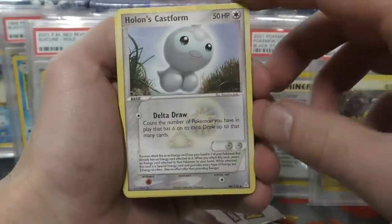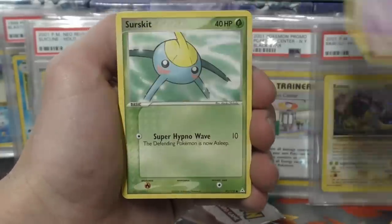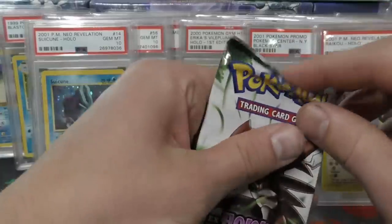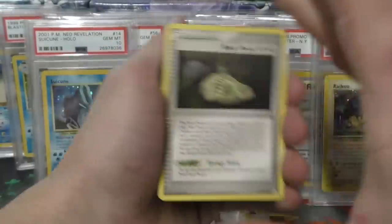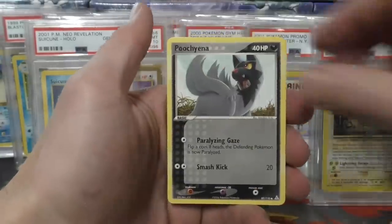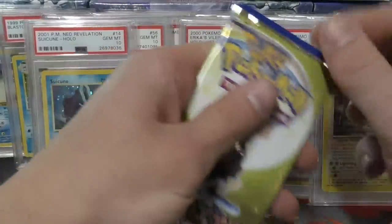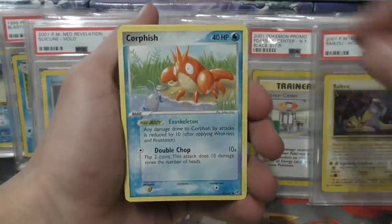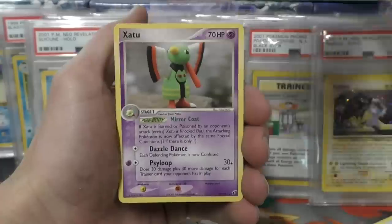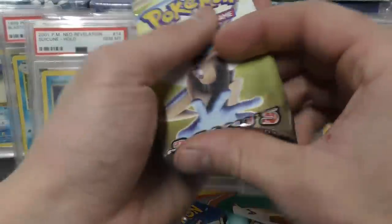I don't know if reverse hollows are in these or not — Holland Castform, I think that's a decent find for Holland phantoms. No reverse hollow though, so probably none of these will have them. Maybe we'll run into a few rares. Oh, Holland Lake — that's pretty cool. Got another Holland Castform, Puchina, Pikachu — there we go — Oddish, Magikarp, Pidgey, and then we're going to Deoxys. This one feels a little thicker — it does have a reverse hollow in it. Nincada! I like to sleeve all these pack-fresh cards up and stick them in back stock.